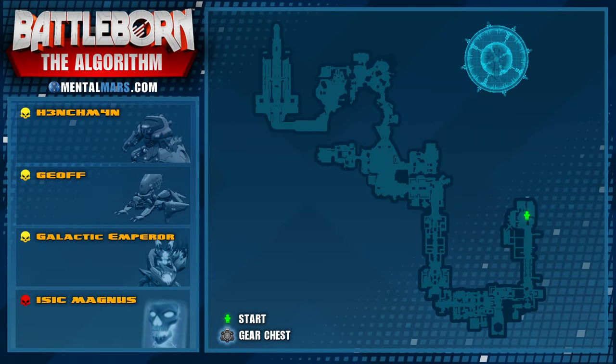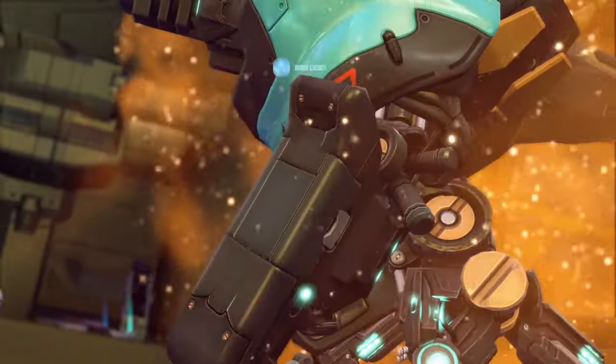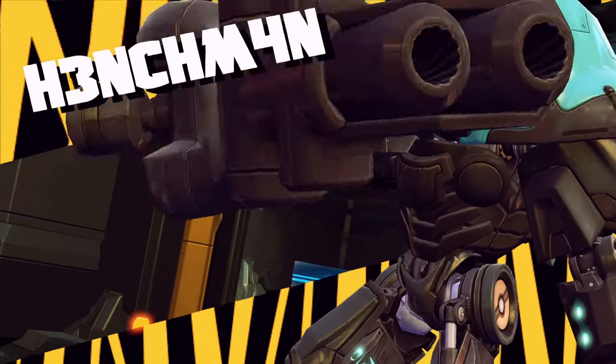Like I mentioned earlier, the Algorithm has three of those loot chests at fixed locations. They are hidden in plain sight so this will be an easy hunt. The first one is located right after you battle against the henchmen, as it's located in the next room.